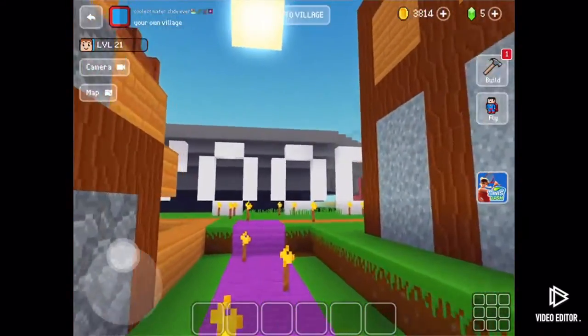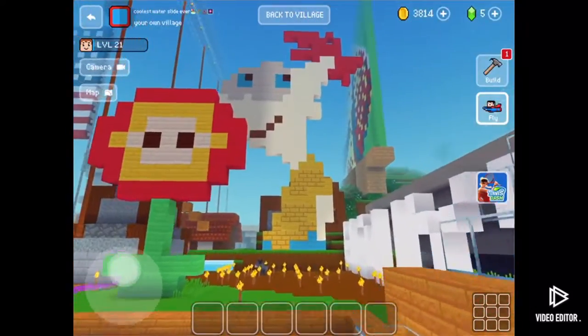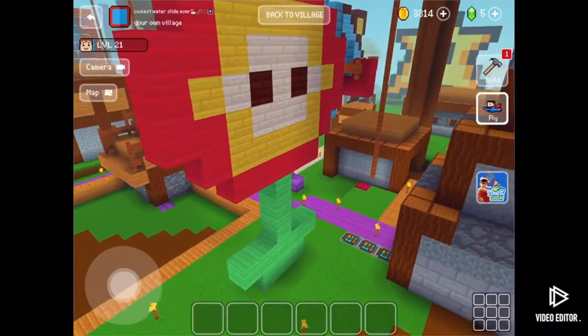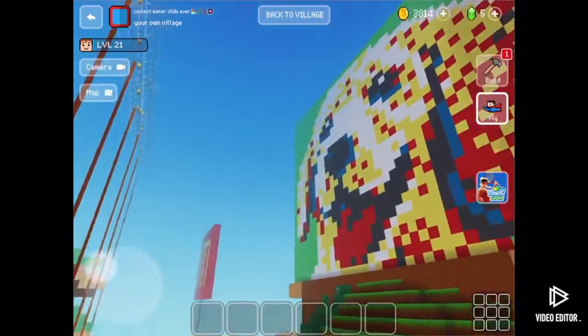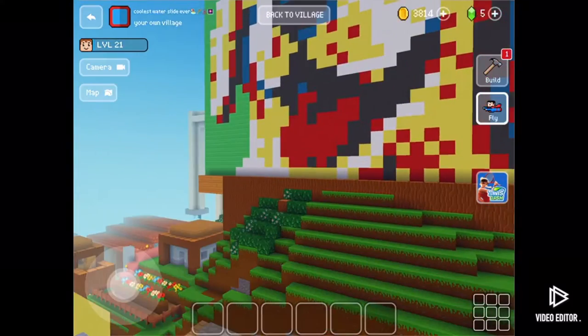So this is my village so far. I have the ability to fly here. There's the Phoenix structure — I don't know when I built that. There are some weird sounds in the game as well. I love this portrait — I'm glad I built that. It's like really the best one ever built.